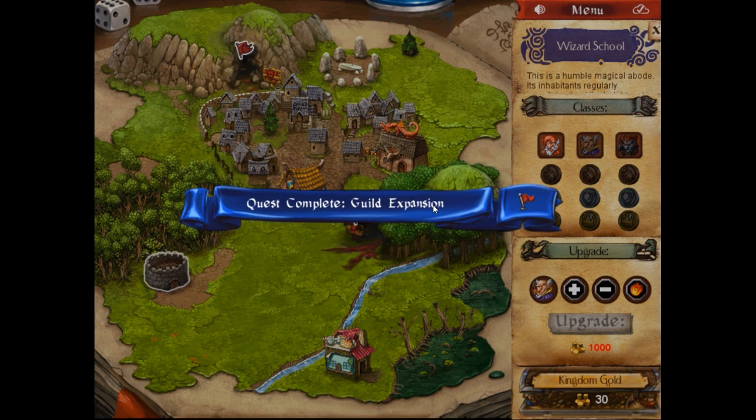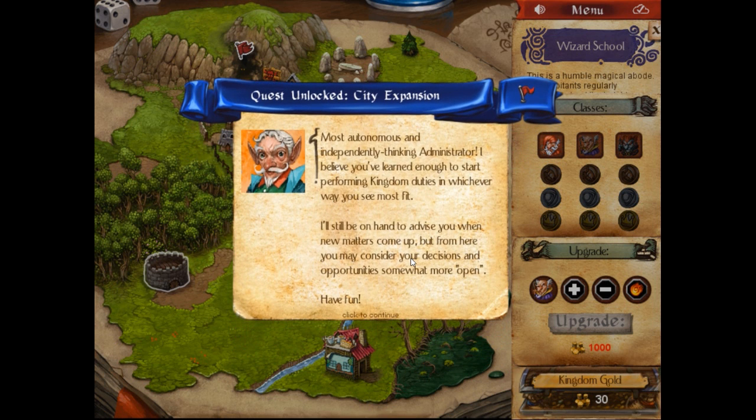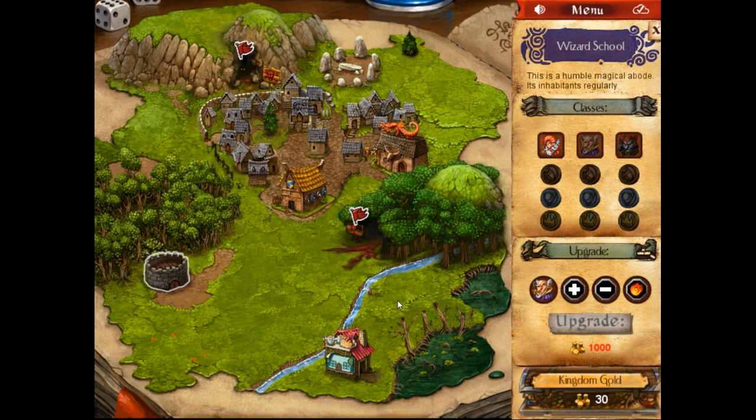Quest complete — Guild expansion, City expansion. Our kingdom is in grave peril: the denizens of nearby dungeons are breathing down our necks. A brave hero wanders in and slays the leaders in each area — the rest should be demoralized enough to scatter. There's an advisor who helps us out, and there are various monster dens we still have to fight off. As we do so, we'll be able to expand our kingdom with more buildings that help us in various ways.